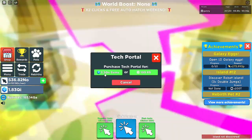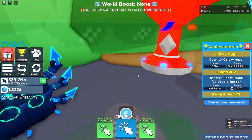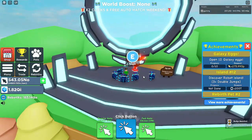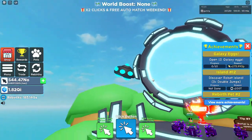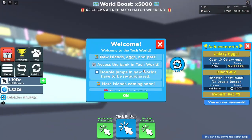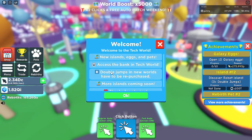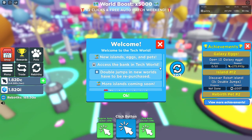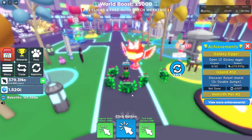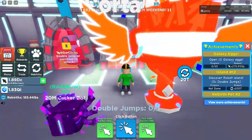To enter the portal we need 3.5 QA gems or 200 Robux. We can afford it with our gems — we have quintillion gems. We bought it for 3.5 QA quadrillion gems. In the tech world we have new island eggs and pets, access to the pink attack world, double jumps in the new world that have to be repurchased, and more islands coming soon. Over here we have three portals which we have to unlock.